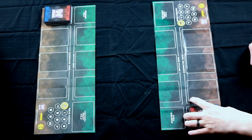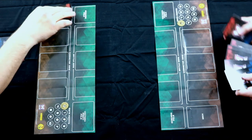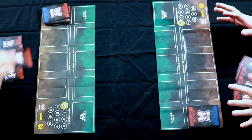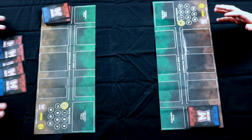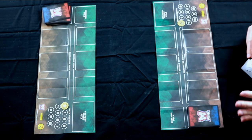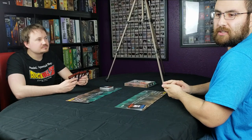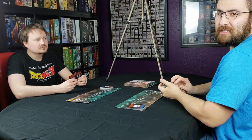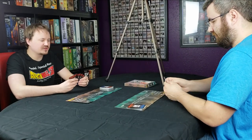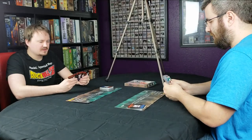To start the game, both players draw a five-card hand from the top of their deck. Now, if you don't like your hand, you do have the option of mulliganing, which would mean you're going to get rid of your hand and draw a new one. To do that, you just put your hand on the bottom of your deck and draw five new cards. It is also good to note that before you look at your first hand, you need to decide which player will be going first. I'll just use a random method for that — in this case I'll go first.